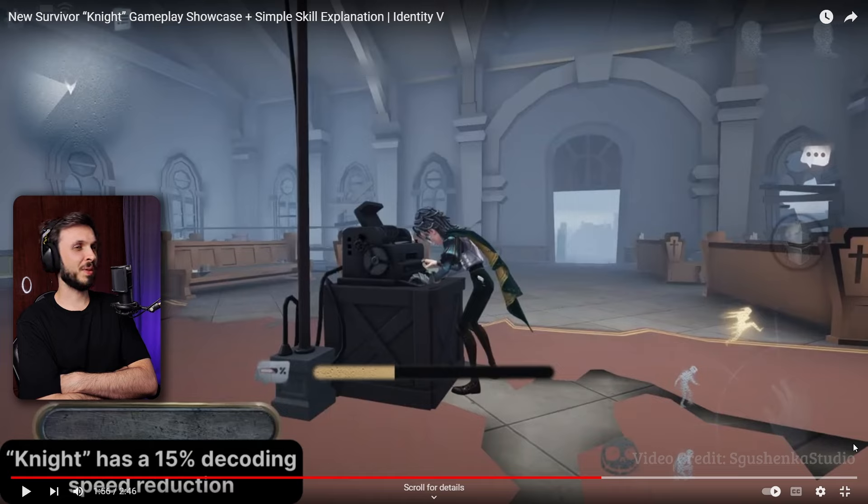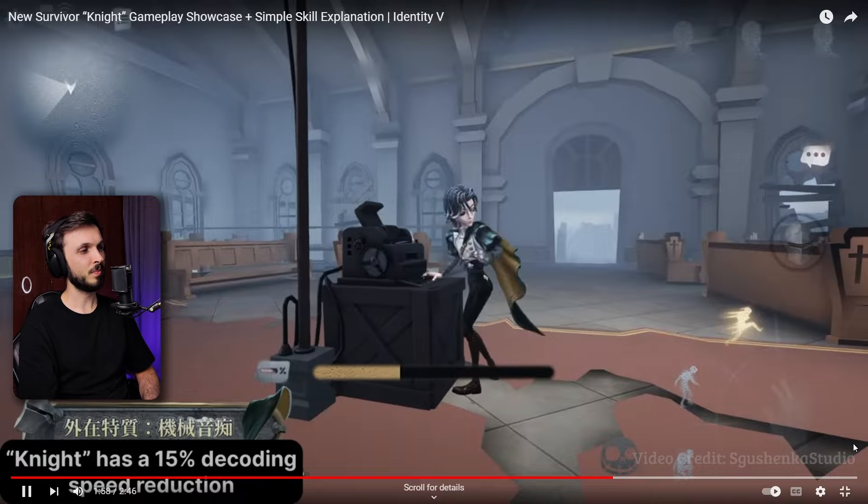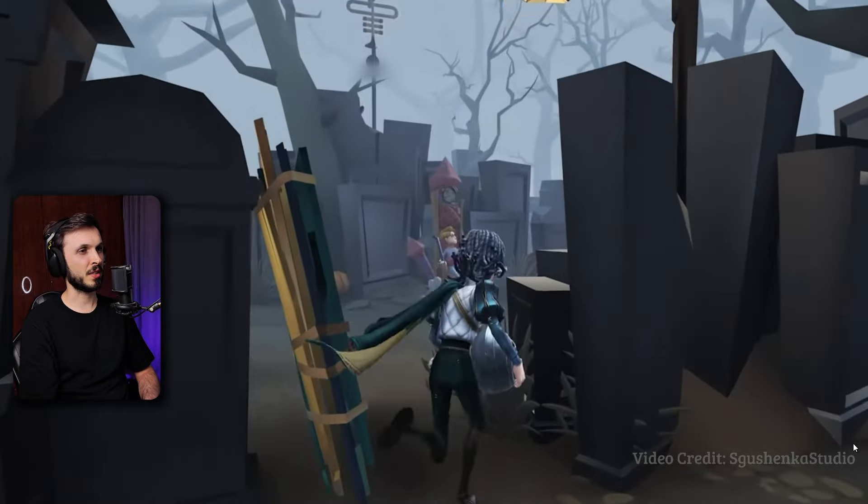What's the point of that ability? Knight has a 15% decoding speed reduction. So they're instantly saying that they're worried he's going to be too good. That's a big number as well - 15, not even 10. So they're worried he's going to be really good.